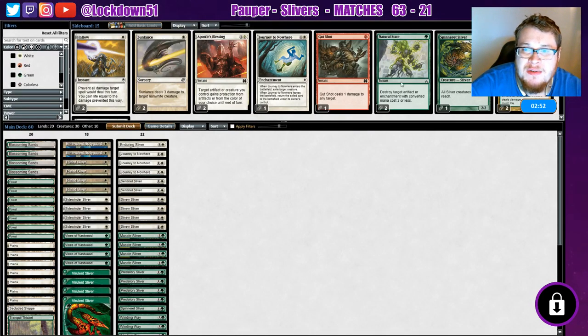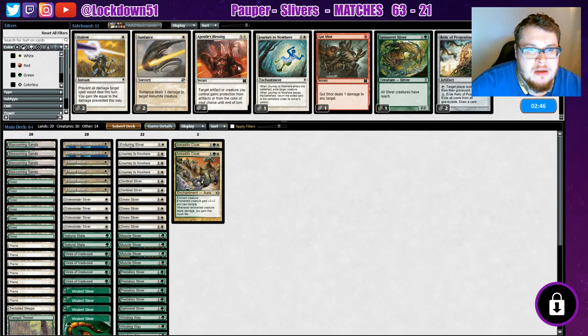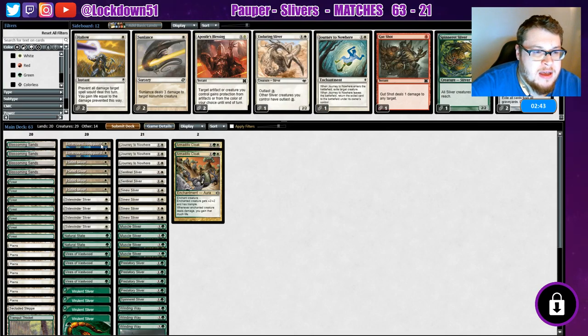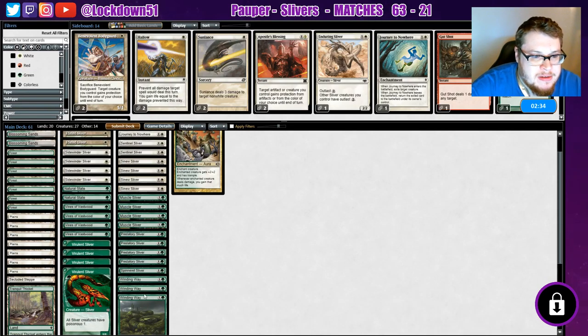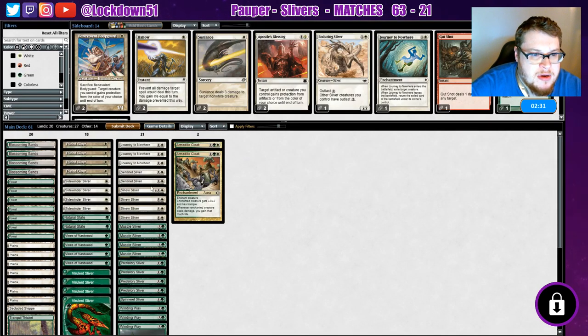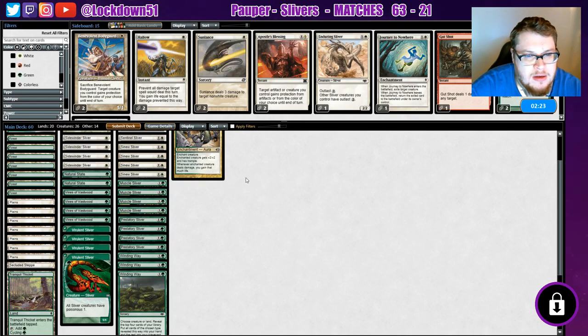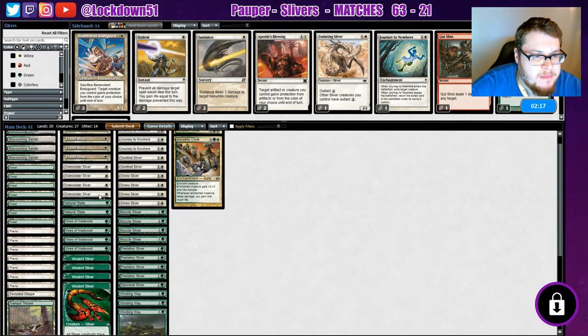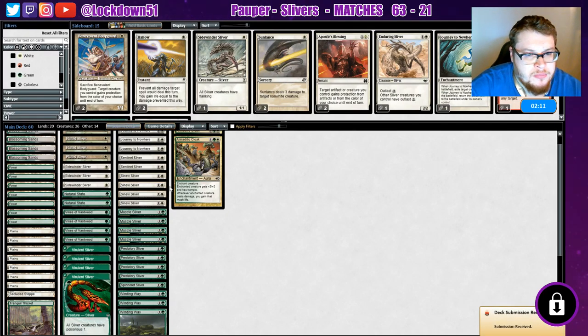Just remove their threats and that was it. Natural State — good. Armadillo Cloak — good. During — bad. Maybe drop the Benevolence. What else do we want to drop? Spinneret — they do have one flying guy, so maybe it's good to keep one in. Let's drop a Sidewinder. Sure, let's run it back.